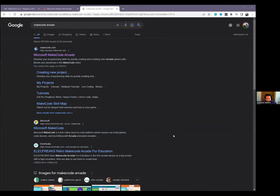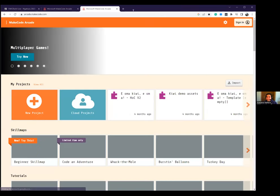Ka pai! So let's get straight into it. I'm going to share my screen now, and I want everyone to jump on their devices — iPads, Chromebooks, whatever you're using. Let's get started. Head to Google Chrome and search up MakeCode Arcade, M-A-K-E-C-O-D-E, space Arcade, A-R-C-A-D-E. Once you've found it, click this link here.